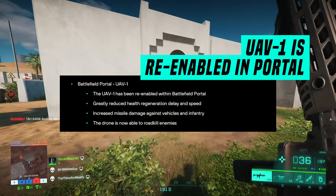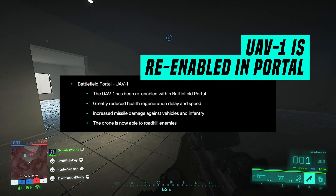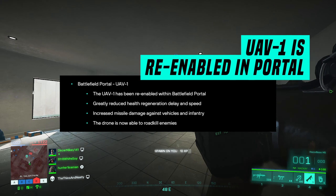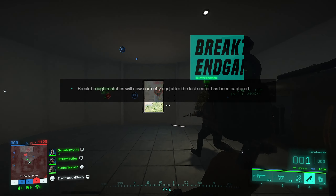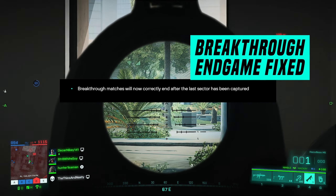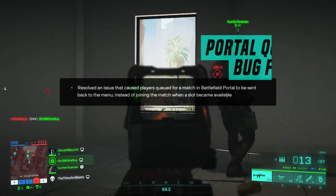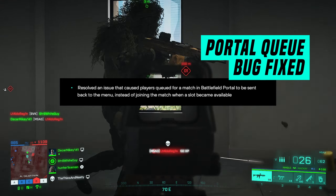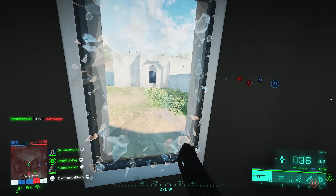In Portal, the UAV-1 has been re-enabled with greatly reduced health regeneration delay and speed, increased missile damage against vehicles and infantry, and you're able to roadkill enemies with it now. Breakthrough matches now correctly end after the last sector has been captured — that sounds like a pretty bad bug, glad they fixed it. They also resolved an issue that caused players queued for a match in Battlefield Portal to be sent back to the menu. I actually experienced that one — being kicked out of lots of queues was really frustrating — so I'm really glad they fixed that too.